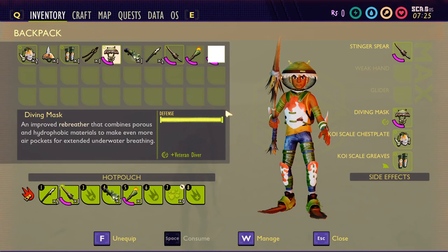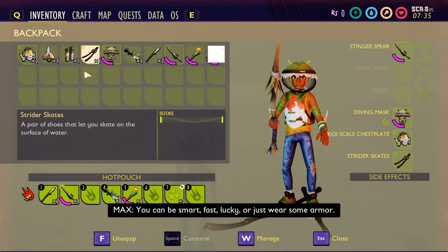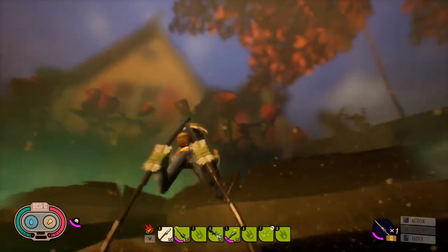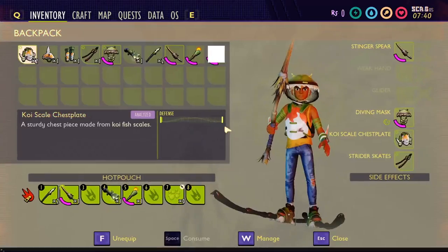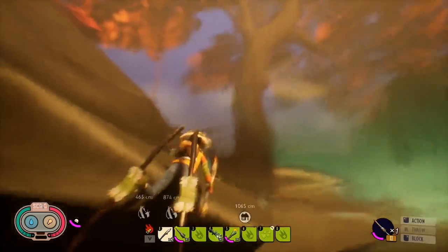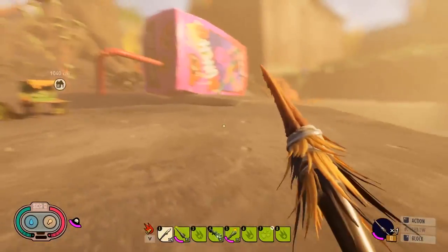The diving mask probably has incomplete defense values - maybe that defense only applies underwater. That could be the way to take on the koi. Perhaps you kill a diving bell spider to craft the diving mask, then get the koi armor, which might eventually let you run across water. The strider skis here are supposed to allow you to walk on water, likely crafted from the water strider.